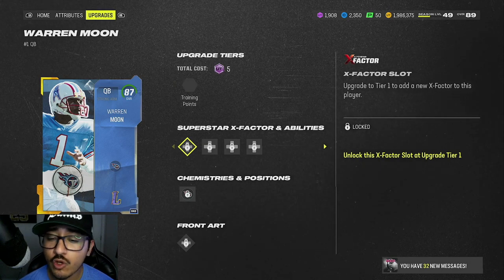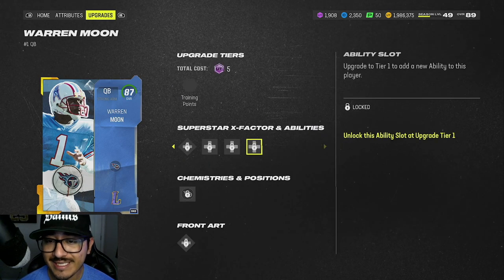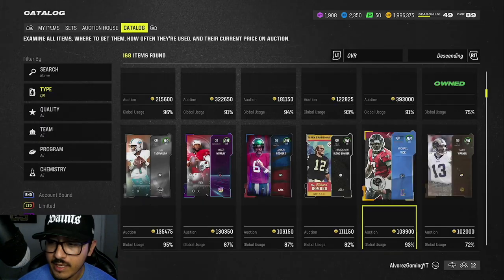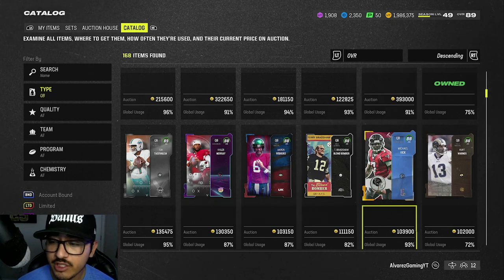What's really cool about Legends is they do get an extra ability bucket. Personally, I would probably just run Gunslinger and Gift Wrap on Warren Moon. Now hopping into our 110,000 coin and under budget.